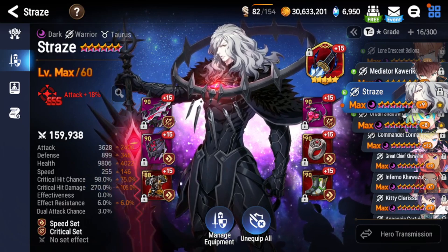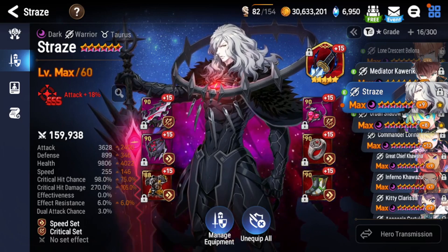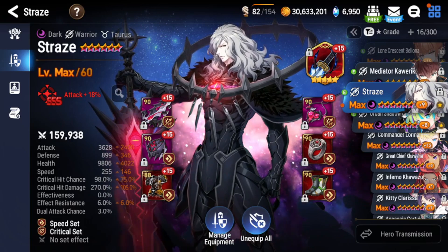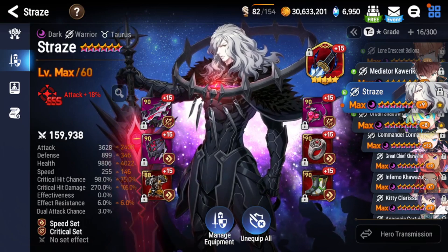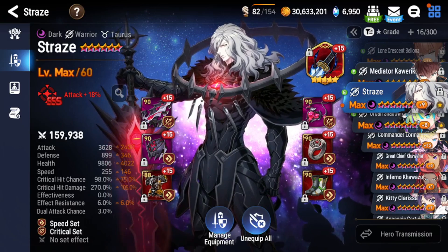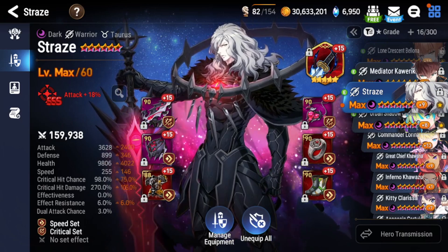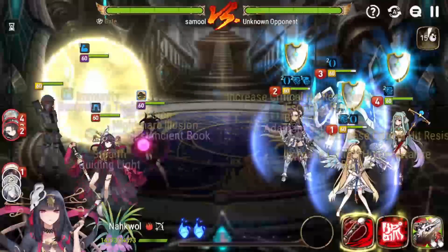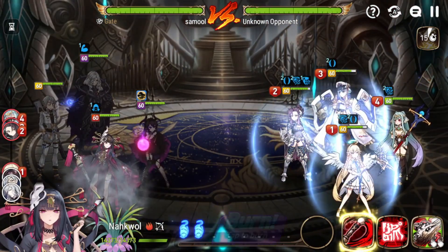Pretty powerful unit — definitely recommend using him. If you're running him in a PvE setup, just run him on Rage set with crit chance or torrent set and go full damage at base speed. He's very powerful in arena offense, very powerful in guild wars offense, and very powerful in RTA as well if you pick him late into a slow draft. He can just one-shot teams very easily. I'm going to show you guys how he actually works in an arena offense setup so you can see for yourself how powerful he can be against those pesky tanky defenses.